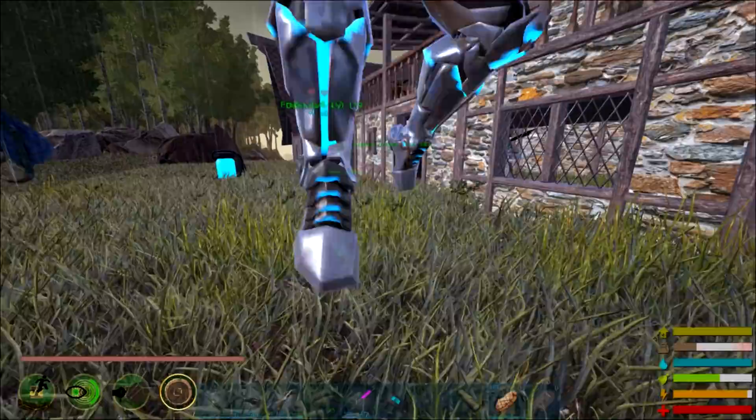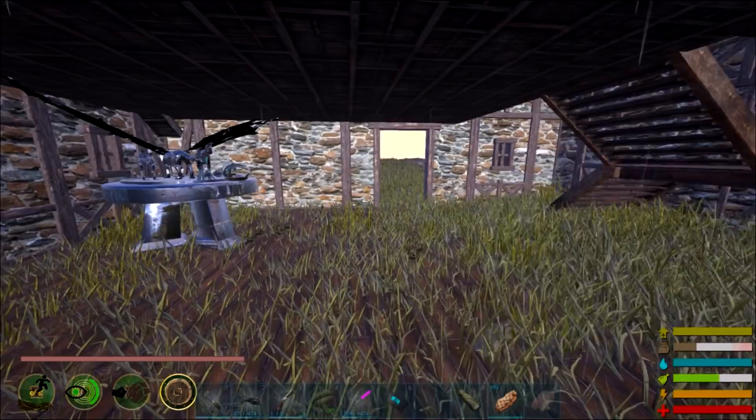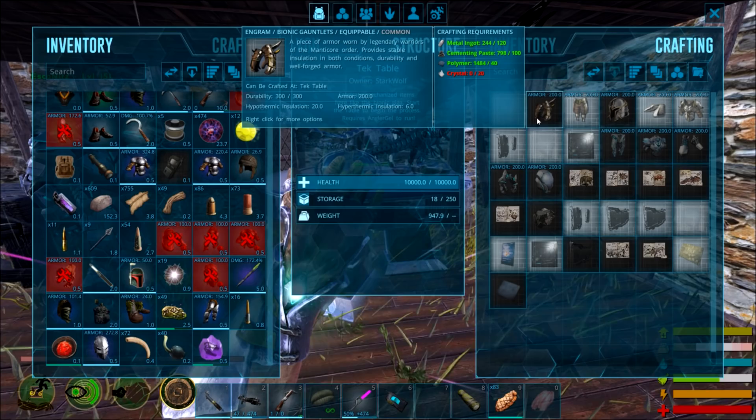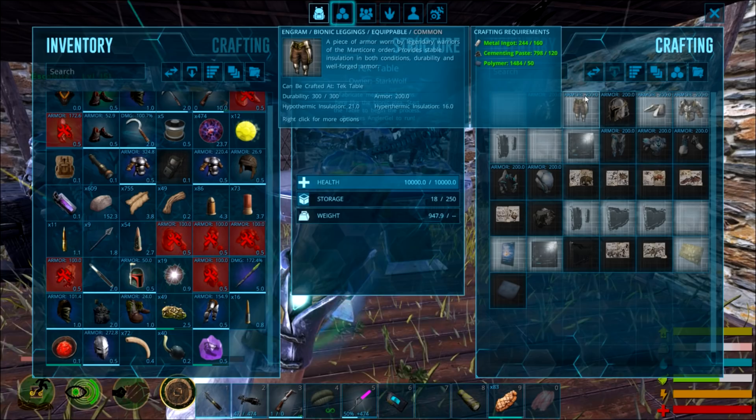Is it a hundred more armor per piece? Yeah — I'm okay right now but I'll probably make some later. So what's this other armor do? I didn't even learn that one — I think it's just manicure armor, so you have tech and... Oh wow — 120 metal. Pieces of armor worn by legendary warriors. Provides stable insulation in both conditions. Durability — well-forged armor. The bionic says — wait, is the table need to be turned on? Yes.